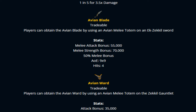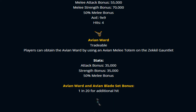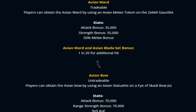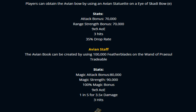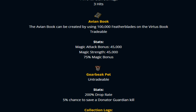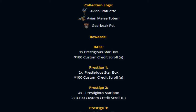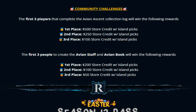The Avian Blade is crafted by using the Avian Melee Totem on the Zackiel Sword, extending the end-game cape. This weapon is very strong with high AOE. The Avian Ward is farmed from Avian by using the Avian Melee Totem on the Zackiel Gauntlet. The Avian Ward and Avian Blade set bonus gives a 1-in-20 chance for an additional hit. There's also the Avian Staff and Avian Book, plus the pad which gives 200% drop rate bonus and a 5% chance to save a donator guardian kill.